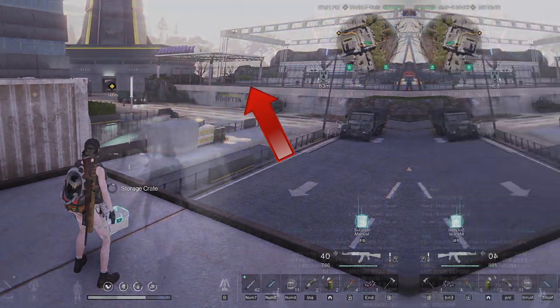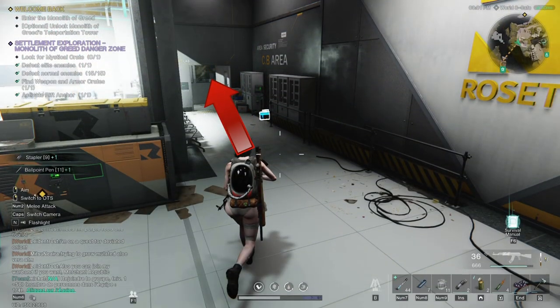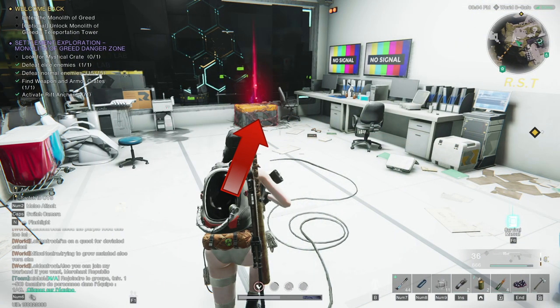Head towards the monolith. Take the left of this ramp. Through this door. Enter through the next door as well. Pick up the chest.